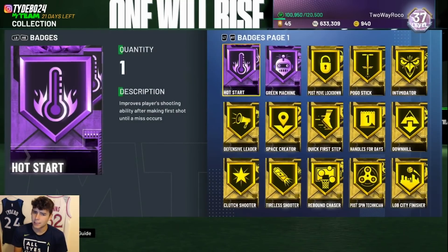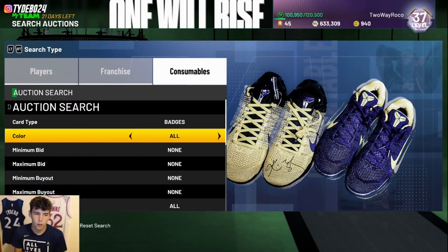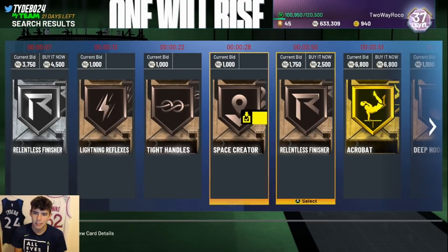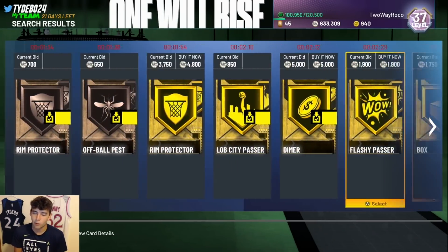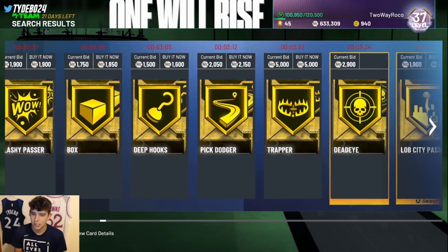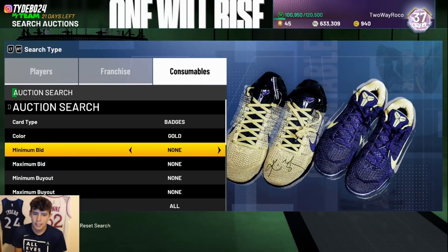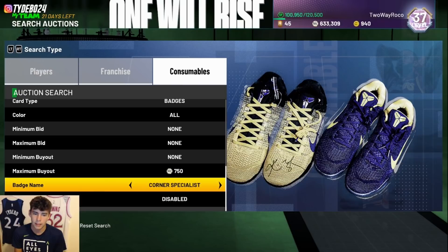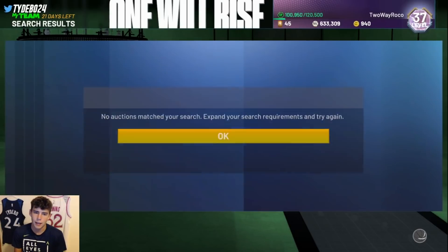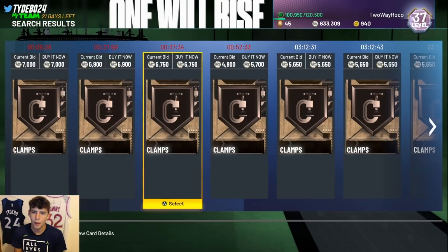One thing I need to start worrying about is that I don't have any Hall of Fame badges, and I'm not sure how viable they are because badges in this game are kind of broken right now. If I need a Hall of Fame range badge or Hall of Fame clamps, for example, how am I going to buy that? The auction house is absolutely fried right now — there aren't even any Hall of Fame clamps up for sale.